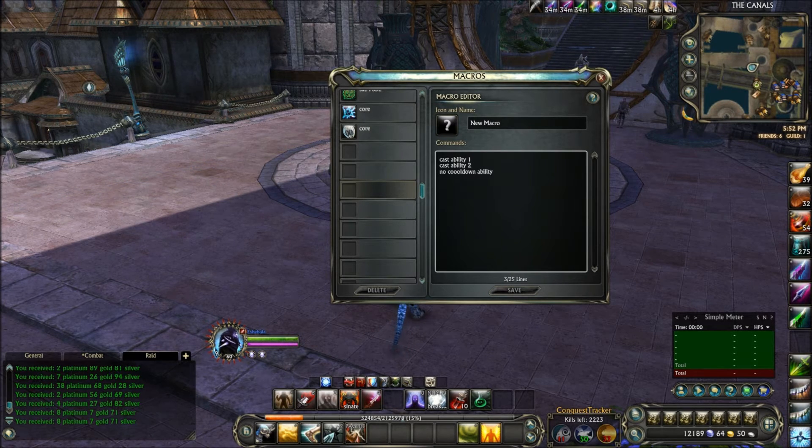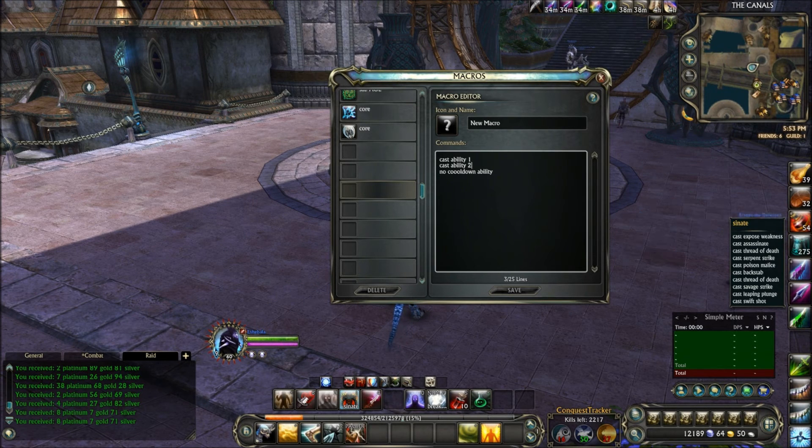You can have an unlimited number of abilities in a macro and they go in order based on cooldown. Your no-cooldown ability has to be at the very end. For example, in my assassin spec here, I have: cast Exposed Weakness, cast Assassinate — those two are used on cooldown. Assassinate is only used in stealth, so after I'm out of stealth it's skipped. Then it goes to Threat of Death, Serpent Strike, Poison Malice, Backstab, Savage Strike, Leaping Plunge, and Swift Shot.